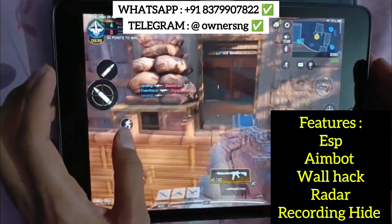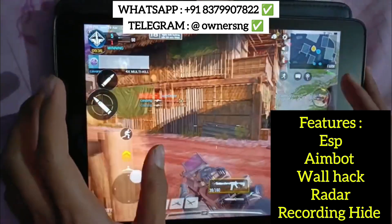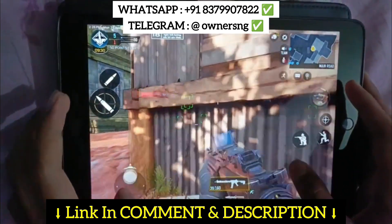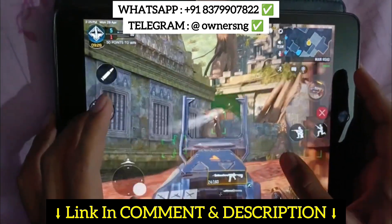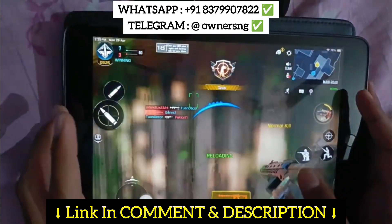Now let's talk about the features of this hack. The first feature is ESP, in which you can see the location of enemies and the antenna. The second feature is aimbot, which means you can lock aim onto enemies and the bullet will connect automatically.